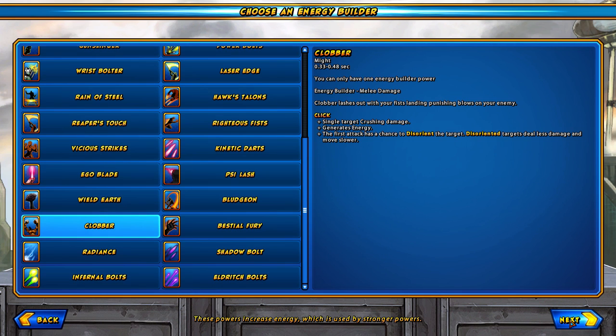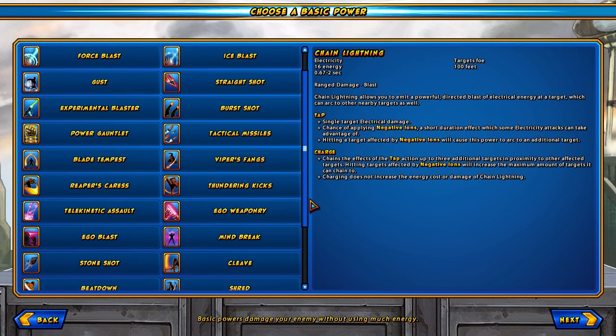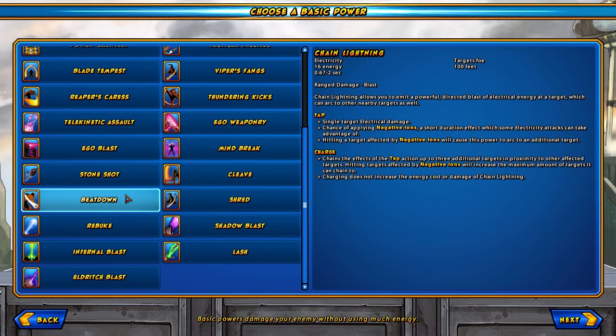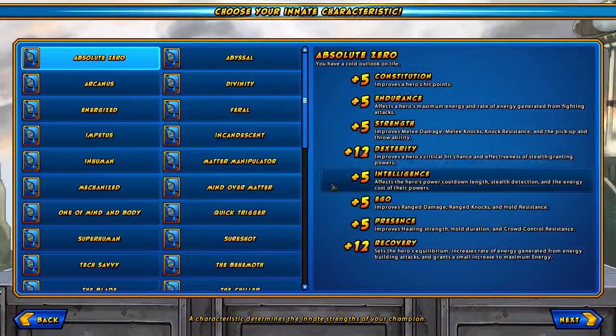Then this is going to be your first basic power. I'm going to choose Beatdown for the tutorial, but I'm not going to keep it, simply because there are other super strength primary attacks that I like better. Beatdown is a series of punches that can stagger your targets, but the animation is a little too flailing for me. I like the Defensive Combo better — the animation is better and it gives you more defense as you continue to use it, which is nice if you're tanking.